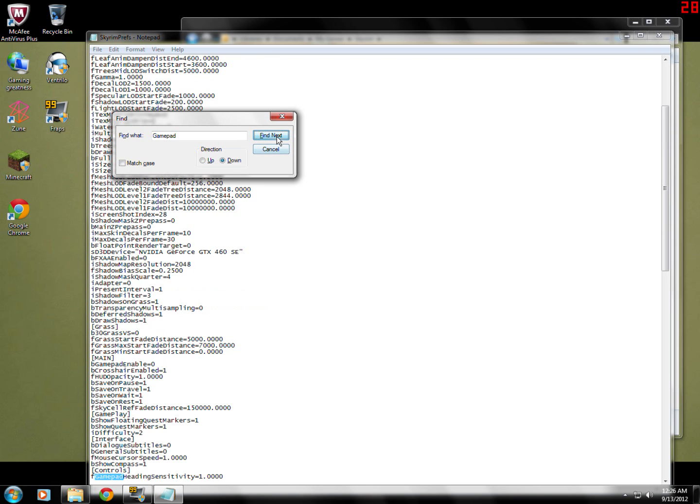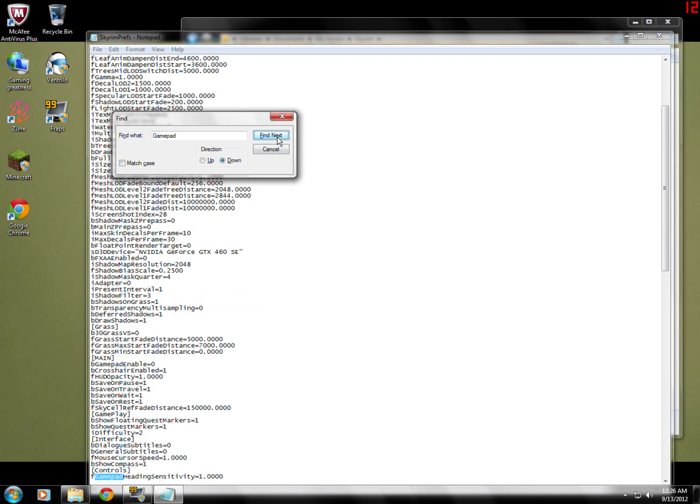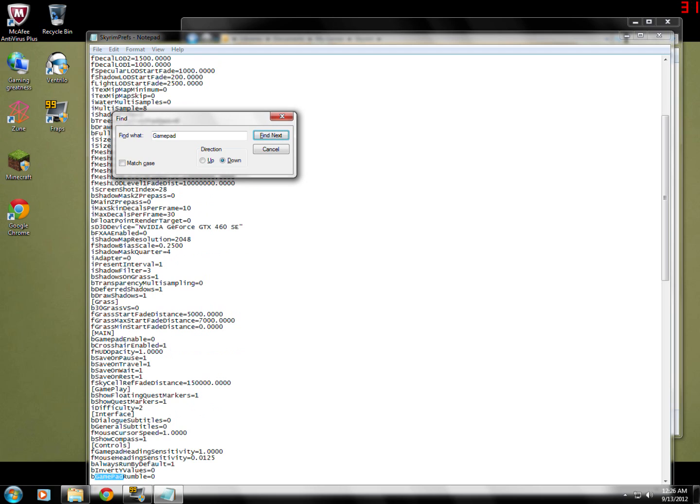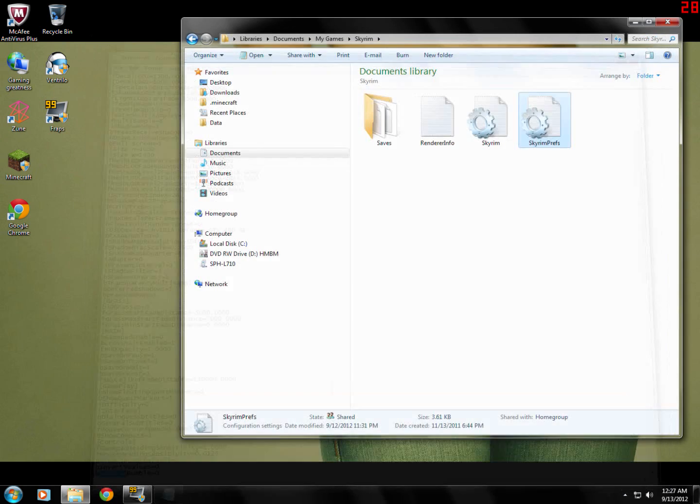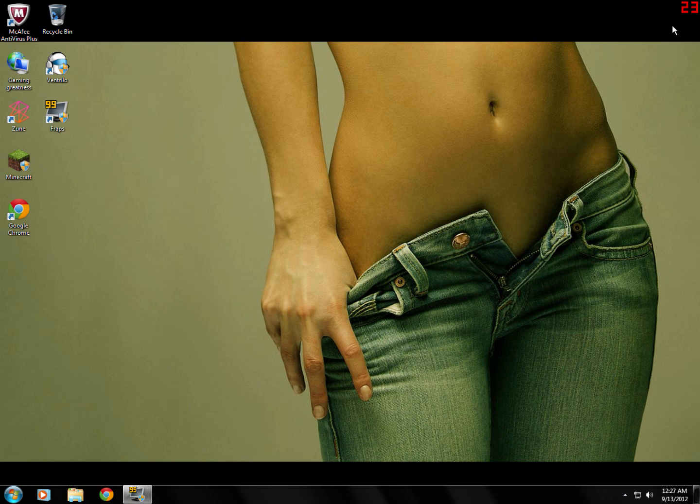After you've set this to 0, click Find Next one more time. This will bring up GamePad Rumble equals 1. Go ahead and set that to 0 as well. After you've set both GamePad values to 0, hit the X, save changes, and hopefully this will fix your issue.